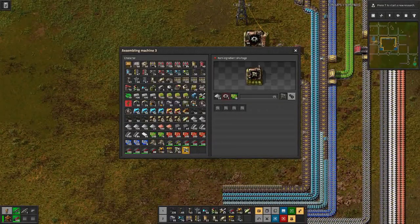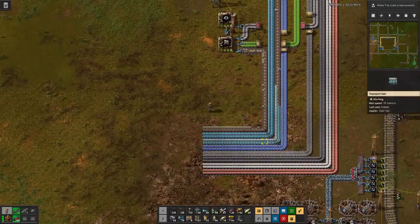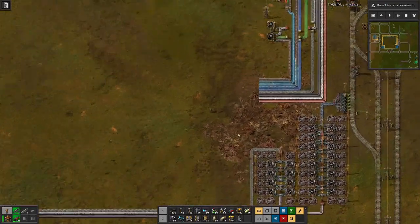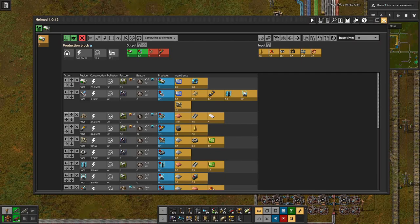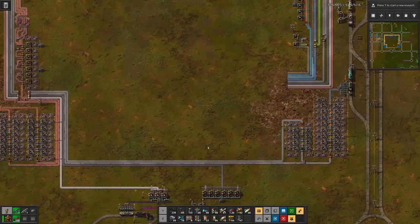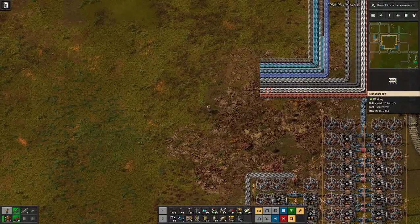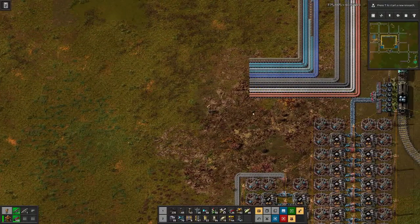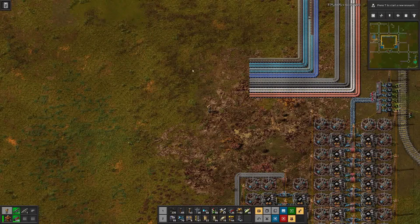We can have the low density structures here at the bottom - that gets rid of three additional belts. Let's lay this out - I think we can do it in here and get rid of copper, plastic, and steel, and squeeze in the low density structures where we have then made room on our bus.